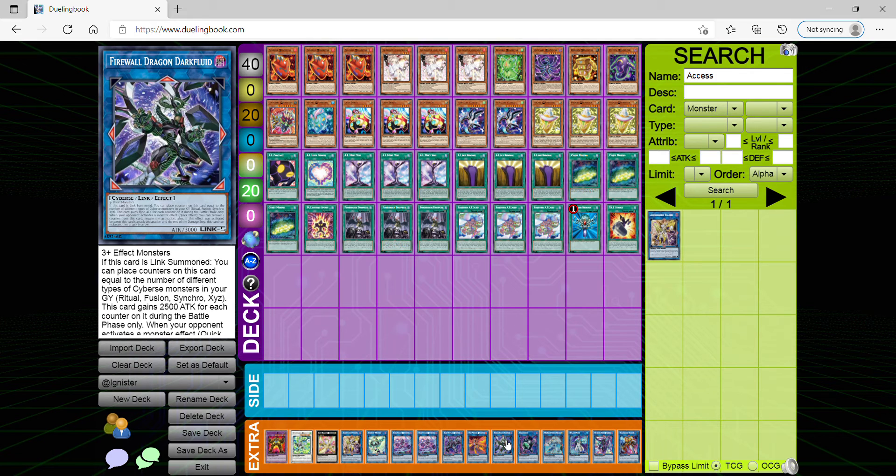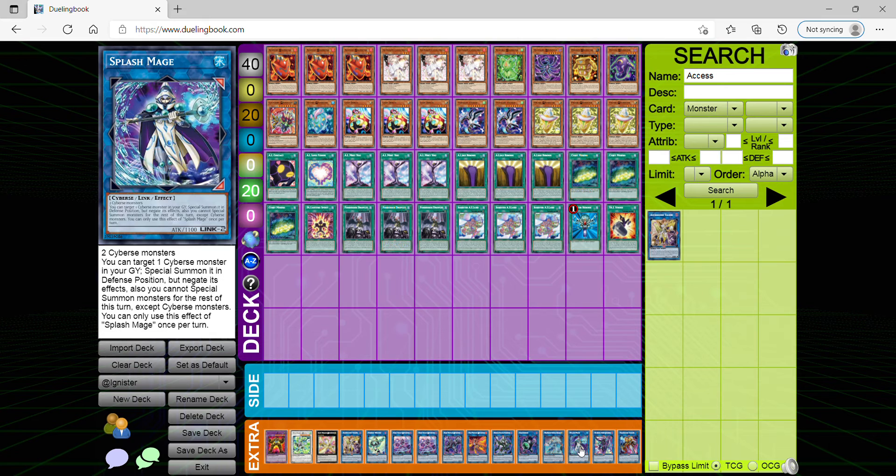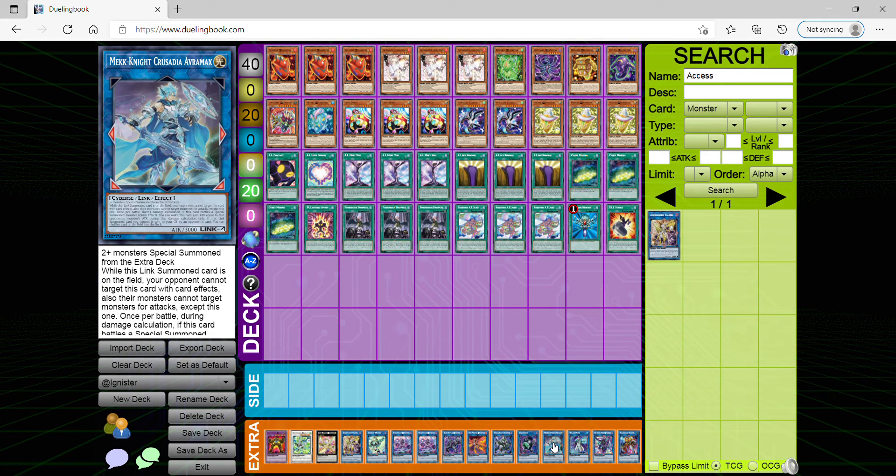Linguriboh is another starter so you can get one of your @Ignister monsters in the main monster zone to utilize Ignis Island's effect. Avramax — because he cannot be targeted by card effects, your opponent can't target monsters you control for attacks, and on top of every battle he's always going to gain that special summoned monster's attack until the end of damage, and it's permanent.